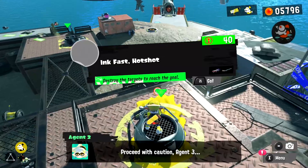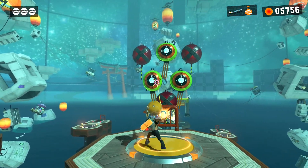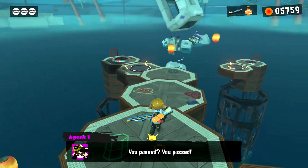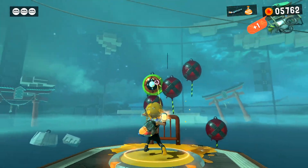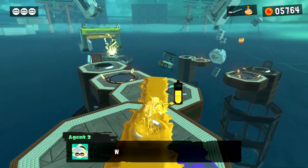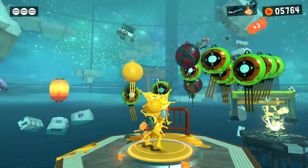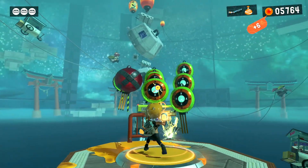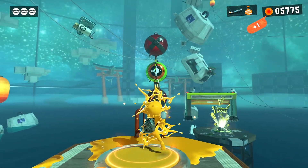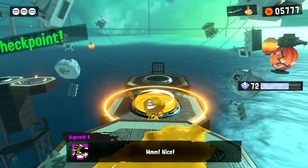Ink Fast Hot Shot — destroy the targets to reach the goal. What am I destroying specifically? Okay, okay, I get it, this shouldn't be too hard. I probably shouldn't say anything because knowing these things, they tend to do stuff. I'm kind of surprised this isn't timed — I would expect this to be a timed event.